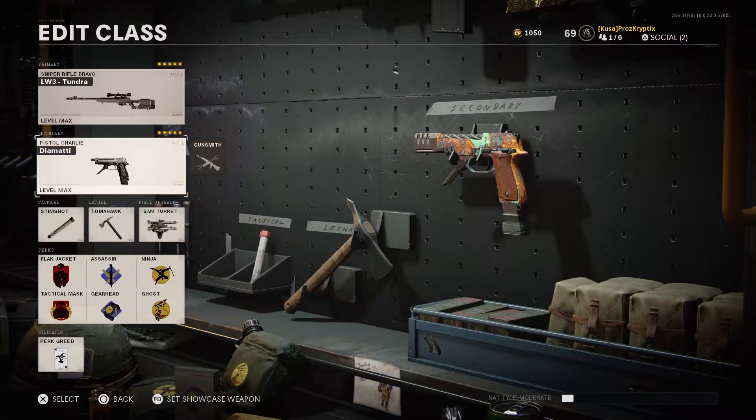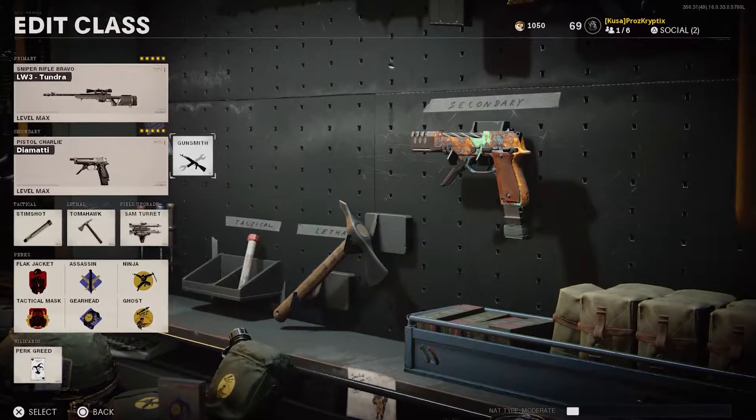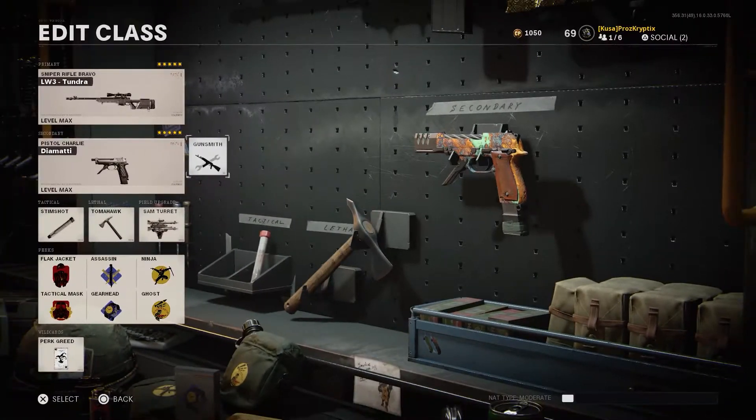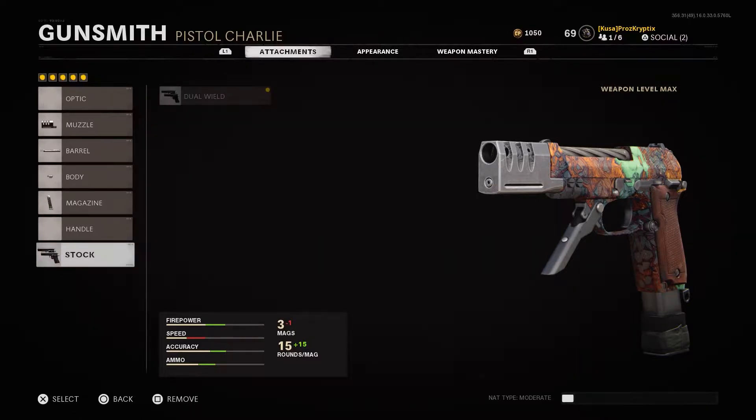Now, you might be thinking to yourself, well, I've run around with this — it doesn't seem that good. What makes this so cheesy? Well, you're correct. On its own, this pistol's really nothing special. The burst is neat, but the damage is kind of low, and on its own it's actually outclassed by the M1911 in terms of the pistols. However, once you max this thing out and you unlock the dual wield, all bets are off. This thing is like Rennetti levels of pure cheese.